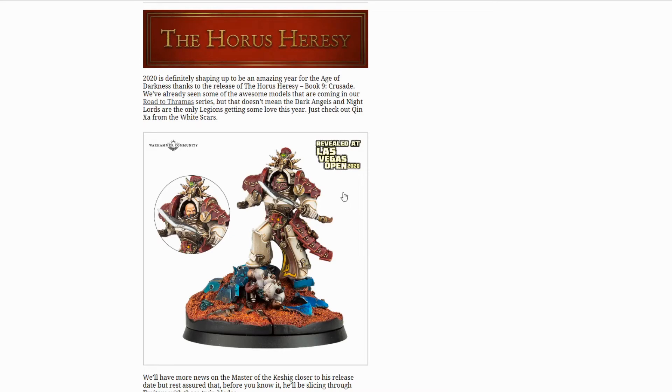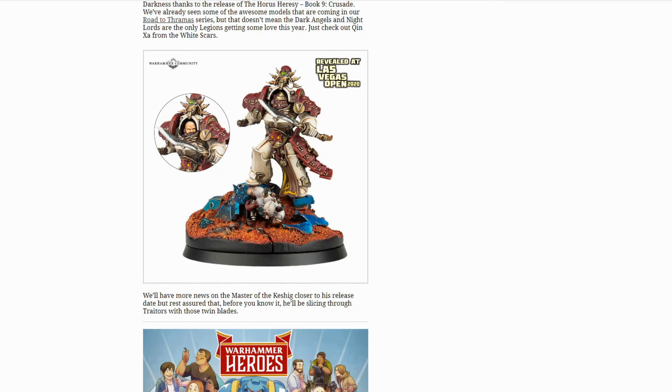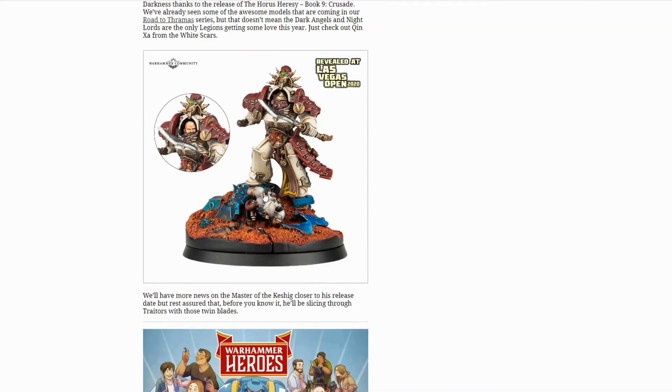We've got another character for Horus Heresy Book Nine: Crusade — Rotta Thamra, Dark Angels, and this is a new book I think. Master of Kashik — he must be a White Scar, he's got the lightning bolts on his helmet. This is a nice impressive model. What's that he's standing on? Some kind of AdMech base — he's got tubes and tech implants in his back and a hooded head. I can't work out what that is — I'm more interested in the base details than the model.